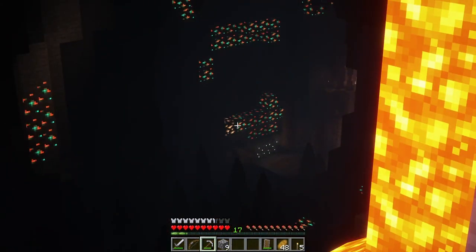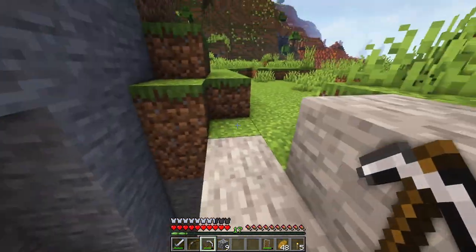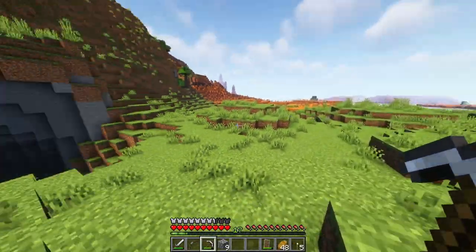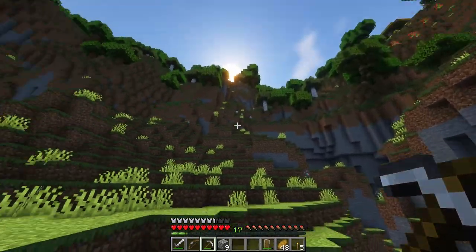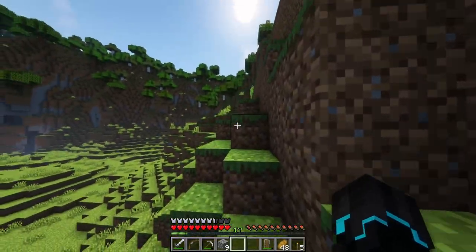That's a lot of copper here, and dripstone as well. Hold on - this might be the area. This would be amazing to have like a mining camp or something. Oh yeah, this goes down. Well, this is basically a crater. We might be onto something here.